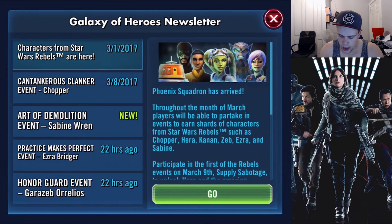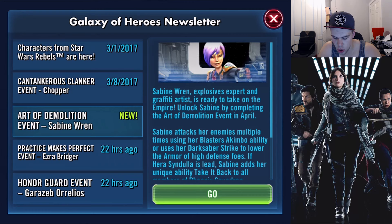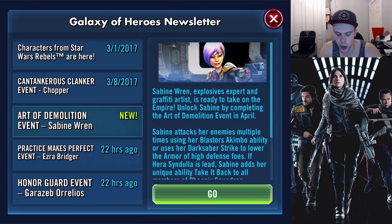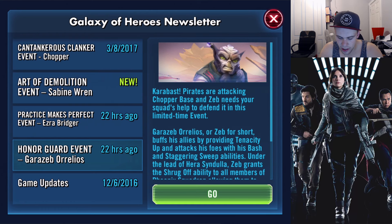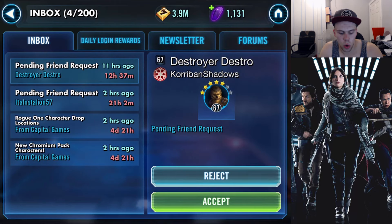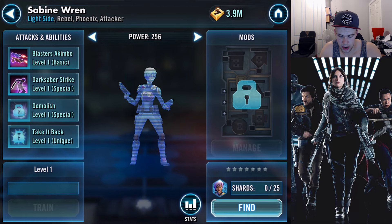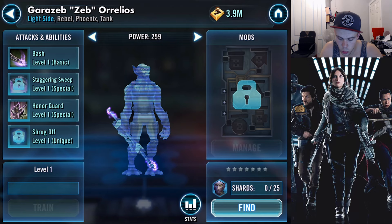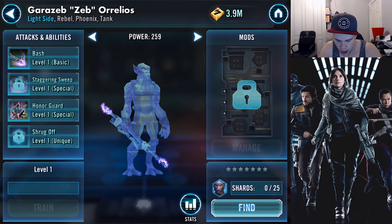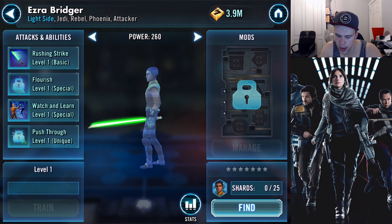Next up, the new characters that have now officially been added to the game — their events are over the next few weeks. We have the Art of Demolition event for Sabine Wren, the Practice Makes Perfect event for Ezra Bridger, and the Honor Guard event for Garazeb Orrelios. All three of those characters have now been added to the game. Sabine Wren is sitting right there, Garazeb Orrelios with a sick weapon — it's like a Magnaguard stick but looks better. And Ezra Bridger chilling with his little lightsaber. This will bring the Phoenix Squad into full effect.